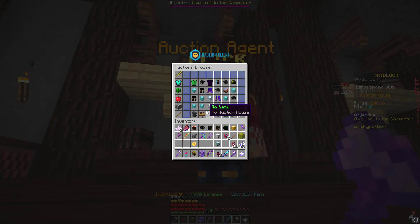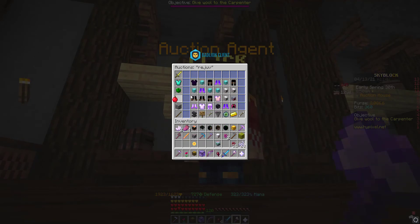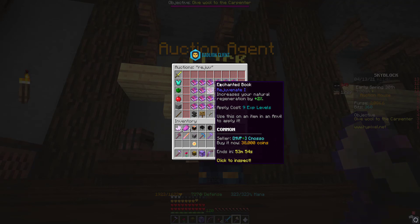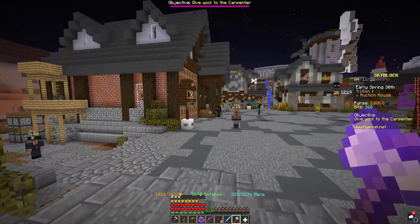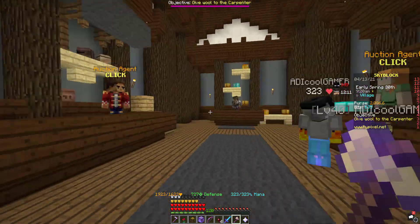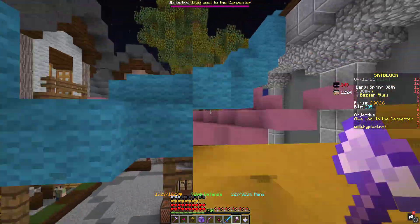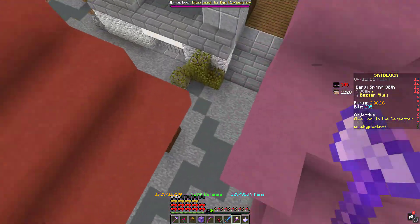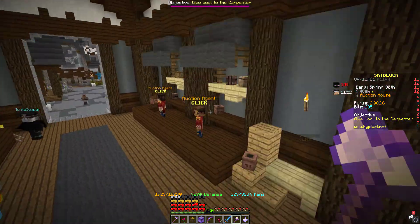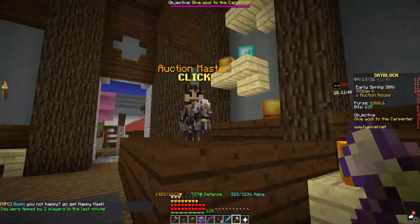Another great method is Bazaar flipping, which I actually do all the time. Basically, you buy 16 Rejuvenate books on the auction house for less than 25 to 30k each, combine them at the anvil into Rejuvenate 5, then resell it for about 600k — meaning you make around 200 to 300k profit. You can do that within about three minutes, which works out to around 100k per minute.